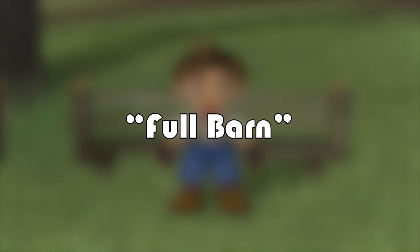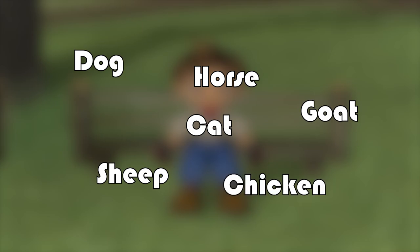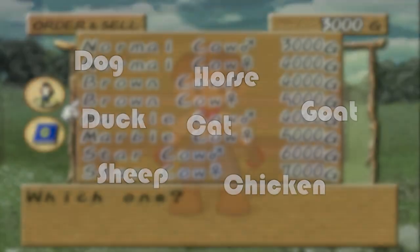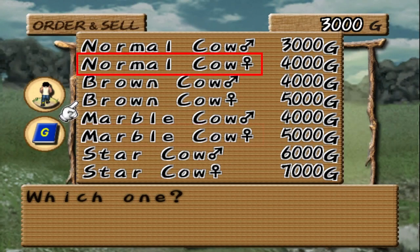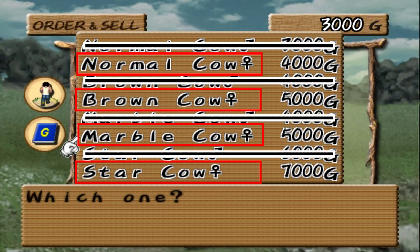Finally, to round out the farming category, we have what I call the full barn. At some point we need to have a dog, cat, horse, sheep, goat — yes, we need to buy the goat — chicken, duck, and all four types of cow: normal, marble, brown, and star. I decided not to include bulls since they don't provide anything outside of a free miracle potion, but if you guys want me to include them, let me know in a comment.